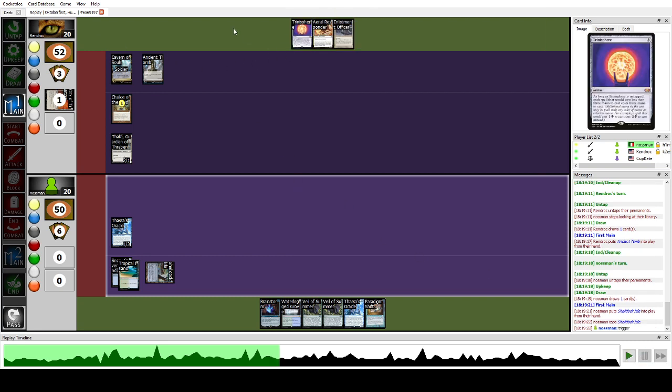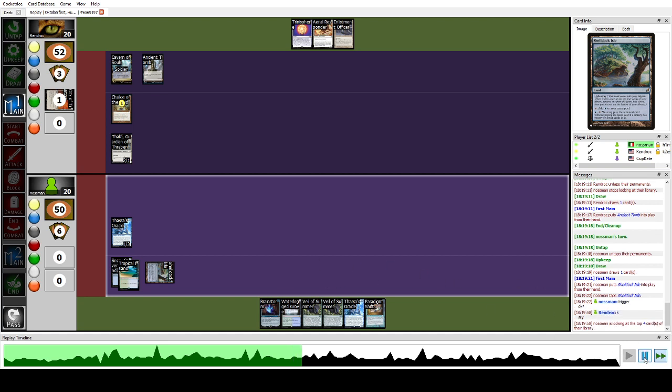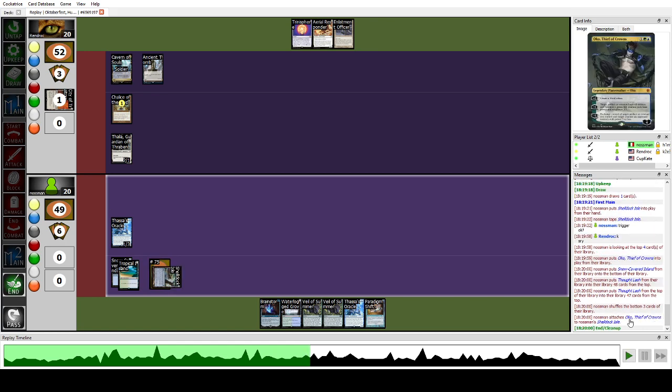We pass the turn. They could actually play Trinisphere but didn't — I guess it didn't make much difference with Thalia down since I couldn't cast CMC-1 spells anyway. We drew Parting Shift here but have zero cards in the graveyard, so we need to set that up. We resolve Shelldock Isle, put Oko on the bottom of it, and pass.